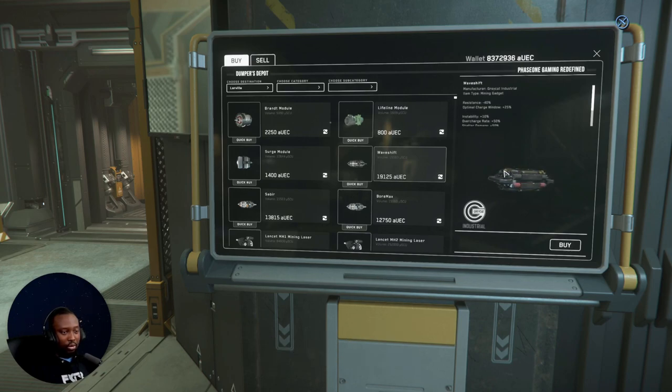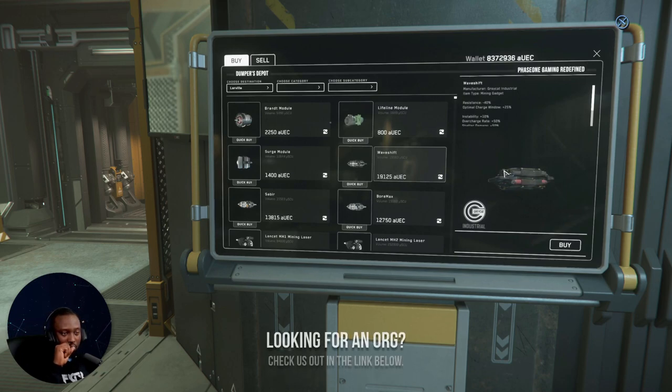The Wave Shift gives you a 40% reduction in resistance and expands the optimal charge window by 25%. The drawbacks are a 10% increase in instability and the overcharge rate is plus 50%.